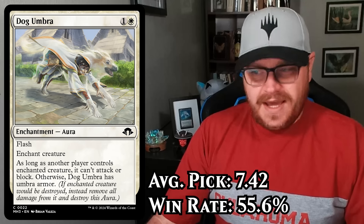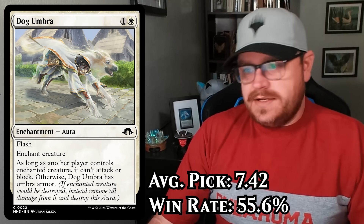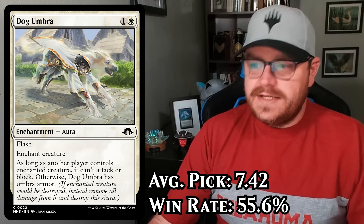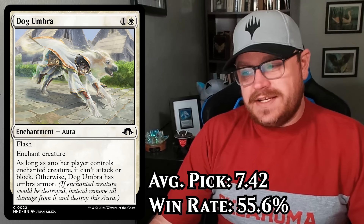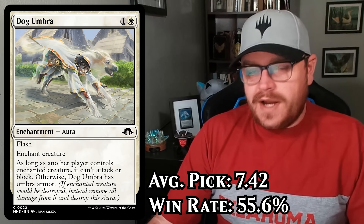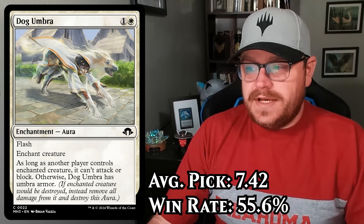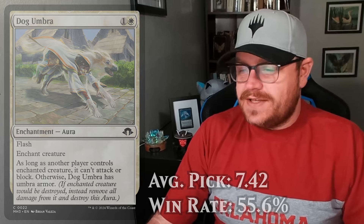Let's dive right in. As usual I've got a baseline card — the same one I used last week — and that's Dog Umbra. We can all agree it's a solid playable, not much more than that, and the data bears that out. It's taken around pick 7.4 and has a win rate of 55.6%. The average win rate for this format on 17 Lands is 55.1%, so it's right in the middle of the road. Every card on this list is taken later than Dog Umbra but has a higher win rate.